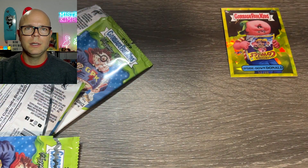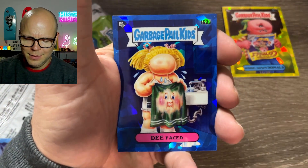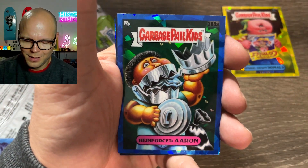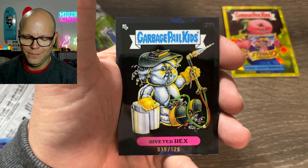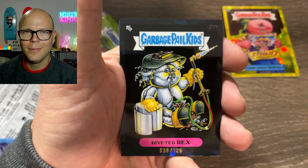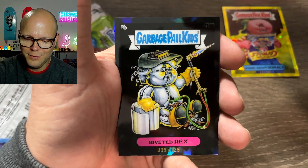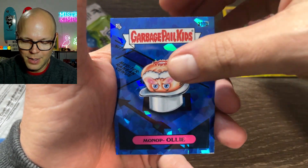Am I going to get a teal or a fuchsia? Defaced and Reinforced Aaron and... oh, we got a black! Willis — number 39 out of 125. Riveted Rex. We got the shaft, everybody. Monopoly.